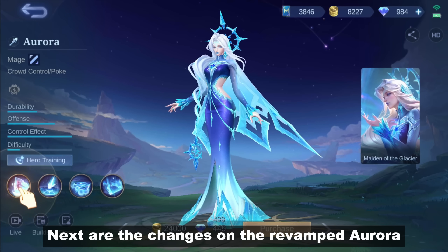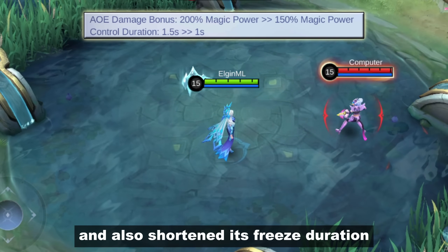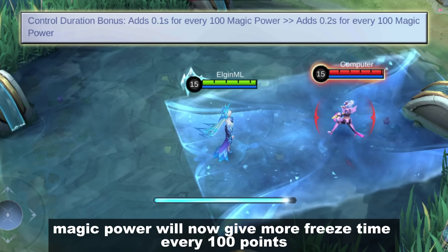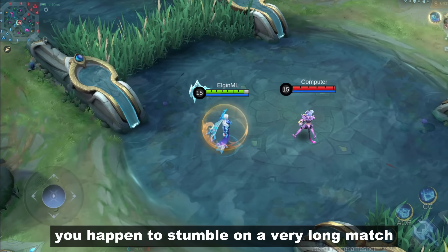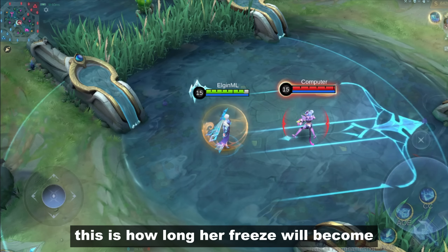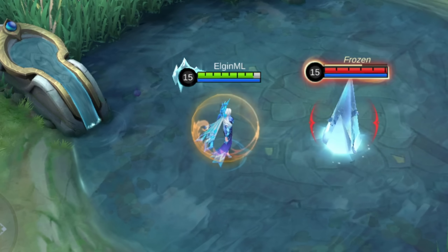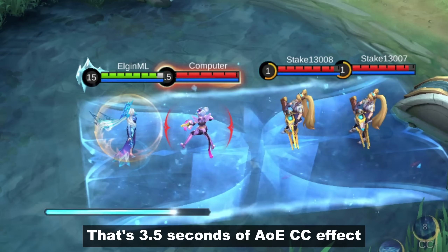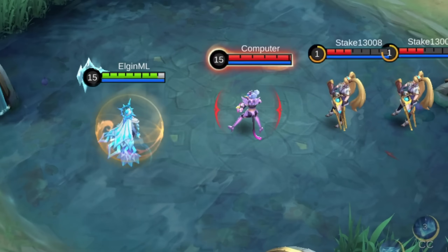Next are the changes on the revamped Aurora. They weakened the damage on her ultimate and shortened its freeze duration. But in return, magic power will now give more freeze time every 100 points. So if you happen to be in a very long match and manage to build up magic power, her freeze duration can reach 3.5 seconds of AOE CC — though that's not really possible, right?